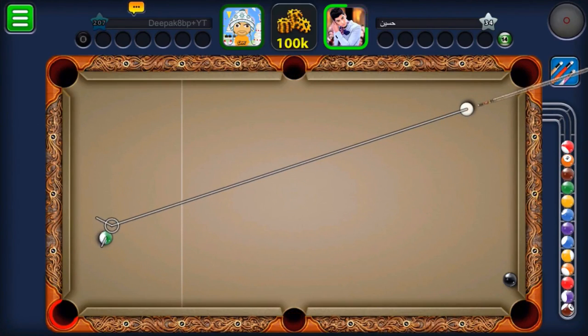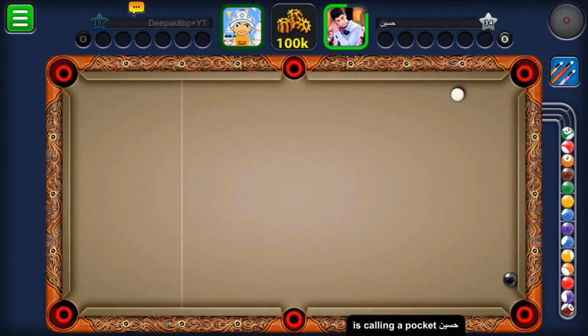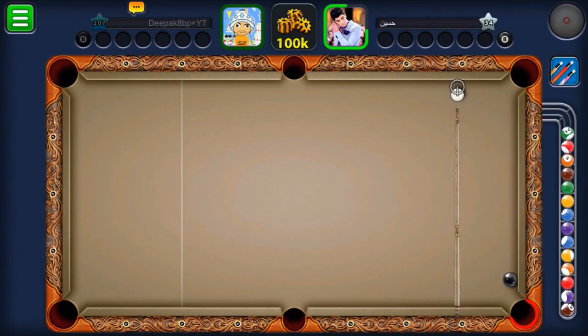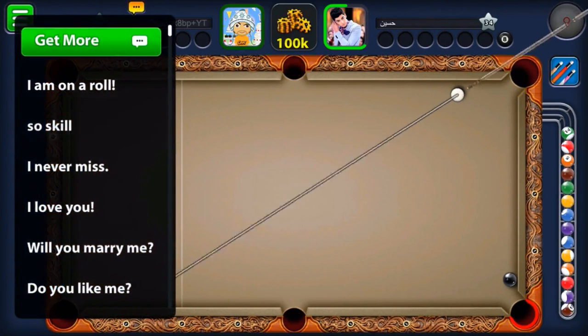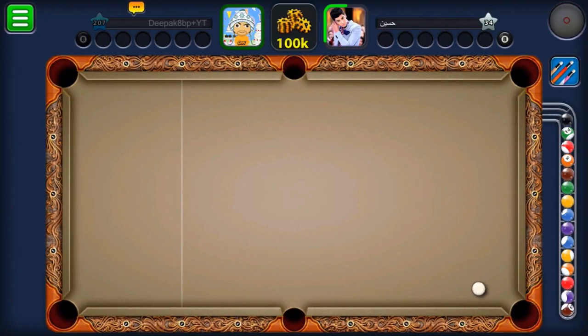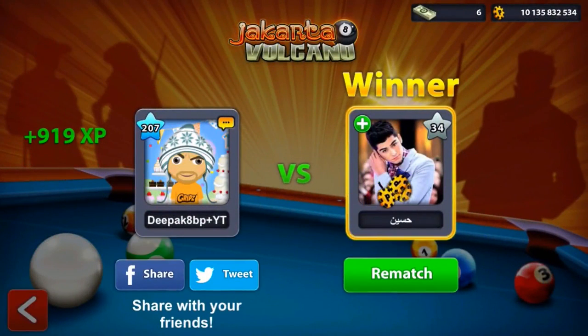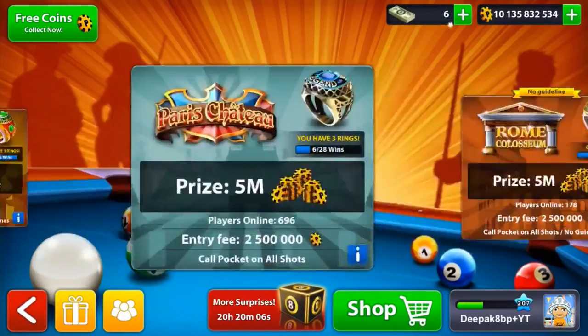I wasn't aware of the stats of this cue and I went for a bank shot and we badly failed. Our level-34 friend is going to win this game. I should have checked the force stats of this cue before playing. Oh my god, look at this — he's going for an indirect shot. He's winning the game and that's a very bad game from us. We are losing and he's trailing saying thanks.